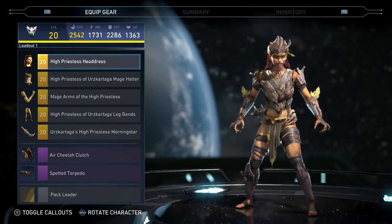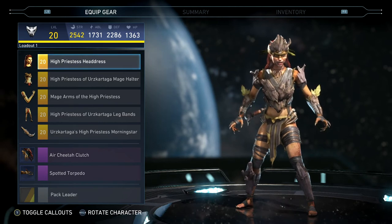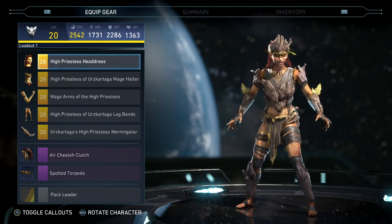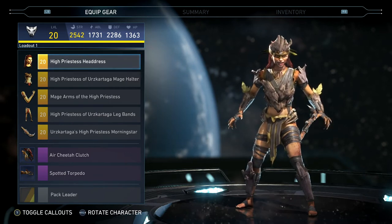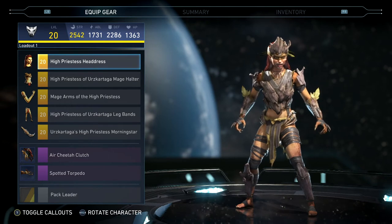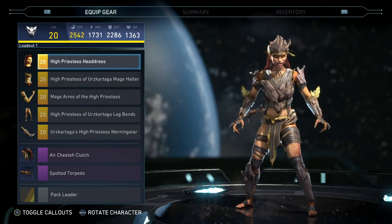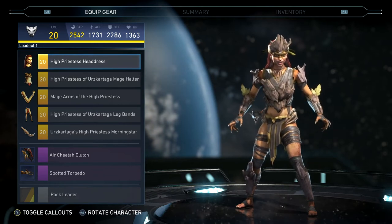Welcome to another Injustice 2 epic gear set video. What I have today is Cheetah's 5-piece set, Erz Kartaga. I'm not exactly sure how to pronounce that, but this is the 5-piece set from Cheetah. If you enjoy and support these epic gear set videos, please drop a like — I'd really appreciate that. And if there's anything specific you're looking for, please let me know in the comments and I'll do my best to get it put together.